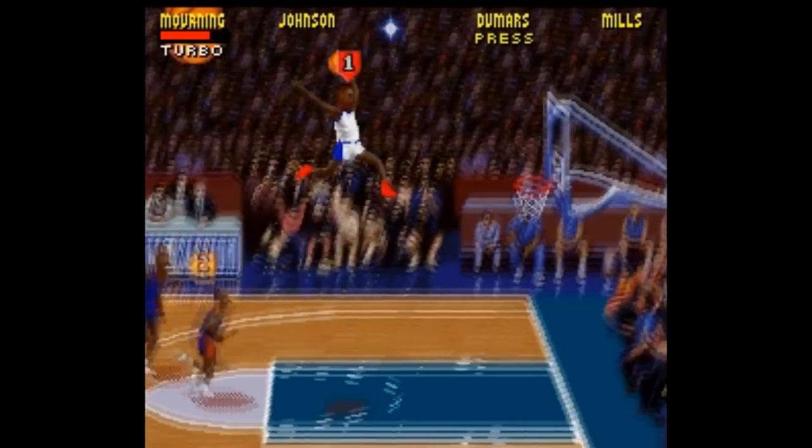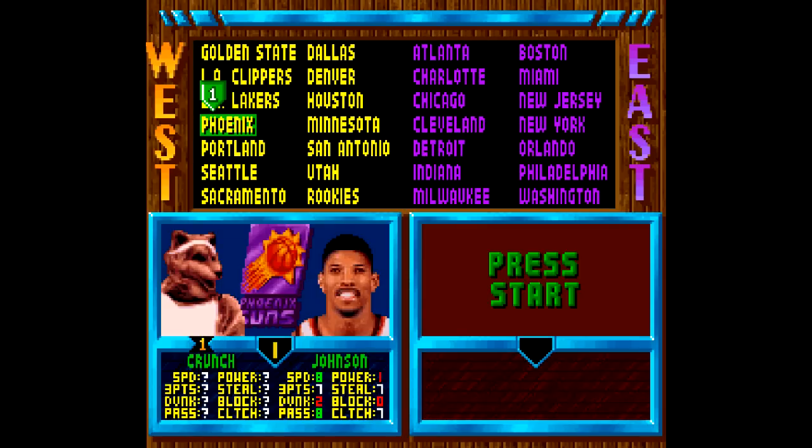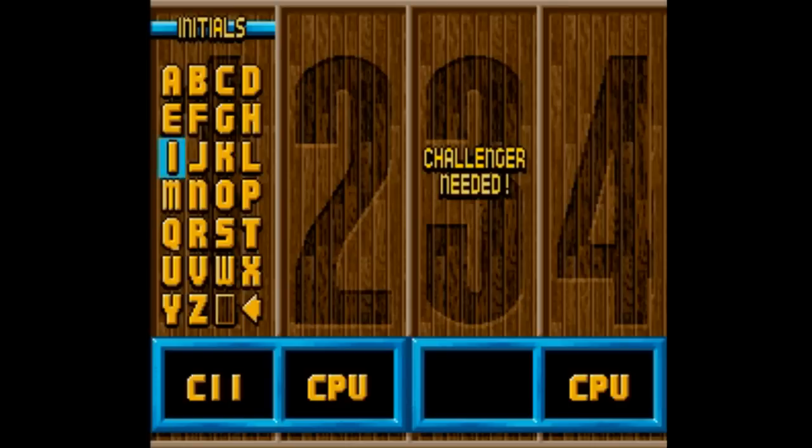There's also tons of unlockable characters — everybody from Bill and Hillary Clinton, to a selection of mascots, to the Beastie Boys, the Fresh Prince and DJ Jazzy Jeff, and Prince Charles. These codes are a little trickier to implement. Anyway, I've got a link in the description to a GameFAQs page that has everything listed there for you.